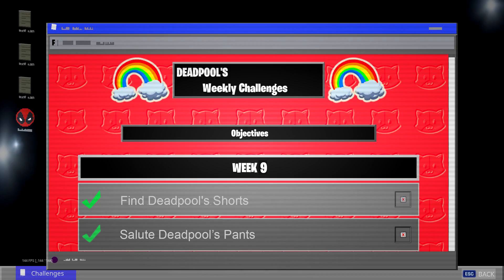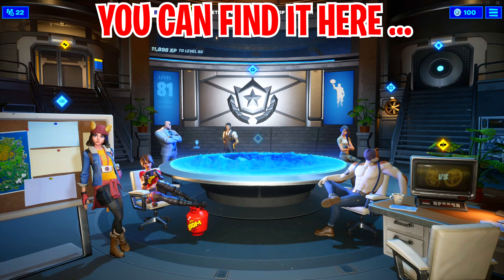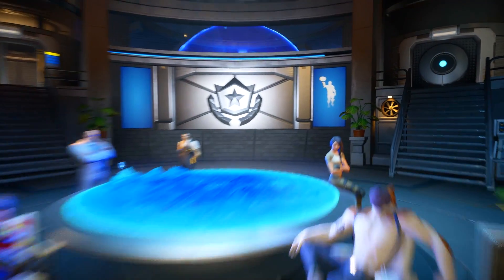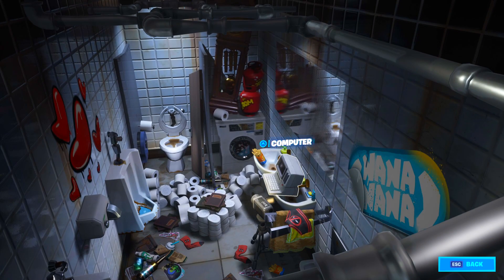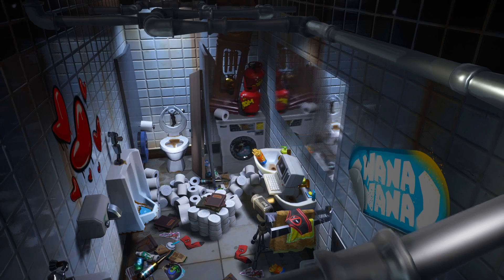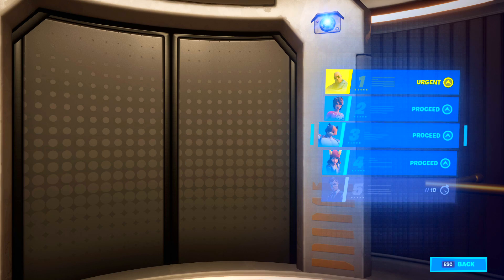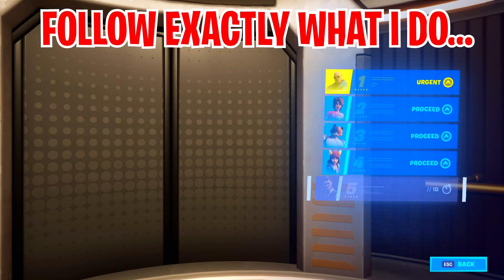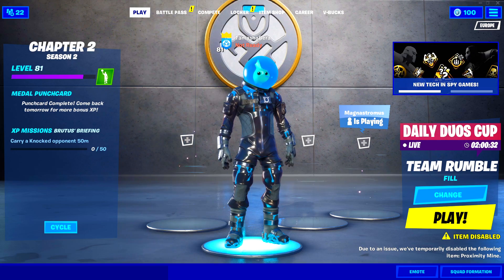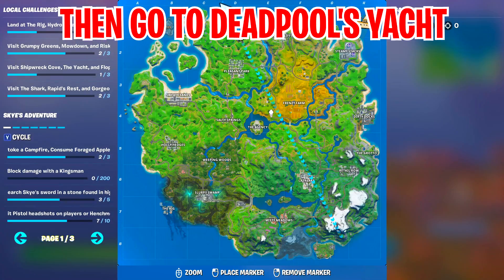For the week nine Deadpool challenges, go to the Battle Pass section and look for the shorts in Deadpool's office — next to the computer by the two stockings. If it doesn't appear there, check the agents tab under Brutus, TNT, Amyas, Sky, or the Midas HQ. If the challenge still doesn't count, go into a real game and head to Deadpool's yacht to find the shorts there.